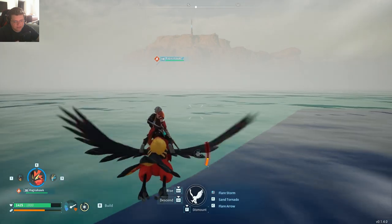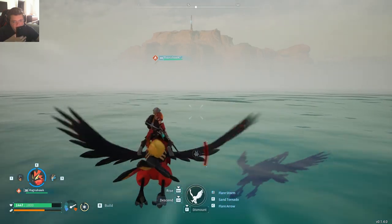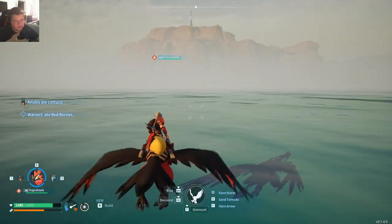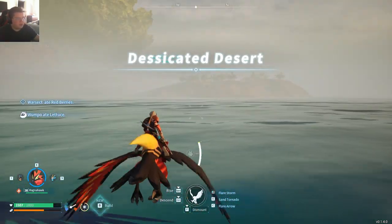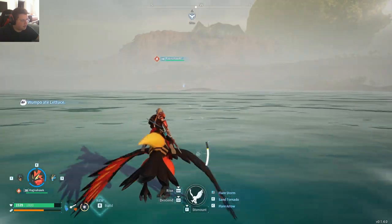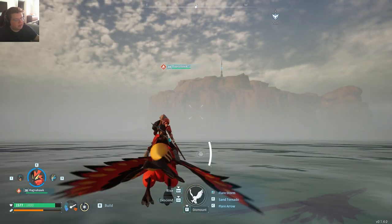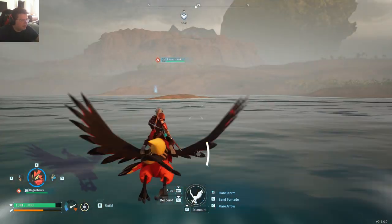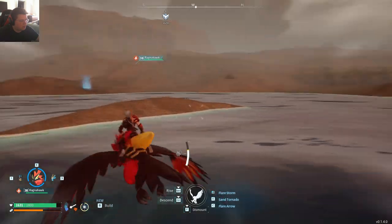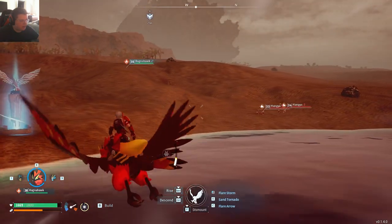Let me just double check — Palworld full map — let's double check how many islands. One, two — okay so there is three of them and number two is above the volcano. This direction I do need to explore too but yeah, this direction first. Have I been up there? I don't know — wait, which direction is this? No, I have not been up there. I can't tell if that's a boss tower or not. I thought I got all the boss towers so I don't think so.